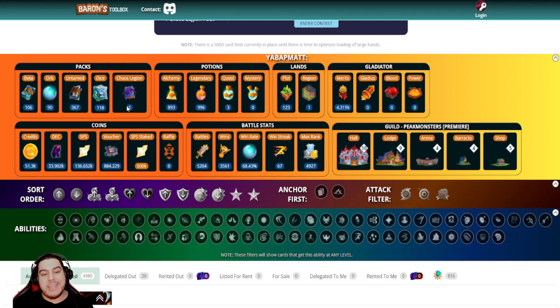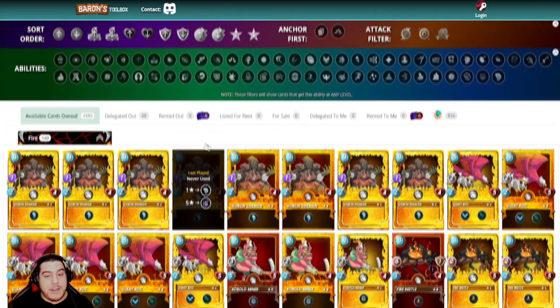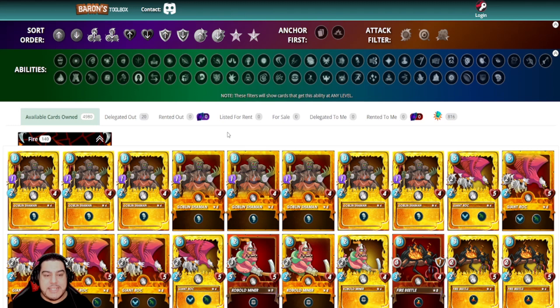Straight off the bat, the graphical user interface provides an extremely easy and clean way to explore the inventory of the inputted player — everything from their packs, their potions, the land, it's all there. Even the new Chaos Legion vouchers are there. And if this isn't a good indication that the devs really believe in SPS, with Matt having over 500,000 staked, I don't know what is. Also, that's a pretty monstrous win streak — 67 in a row. They really weren't lying when they said they were gamers before creators.